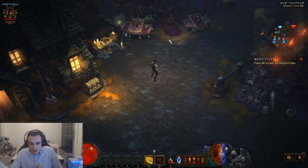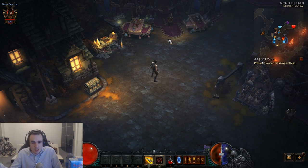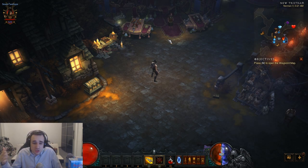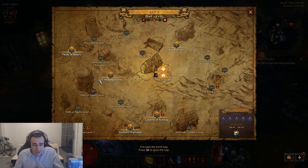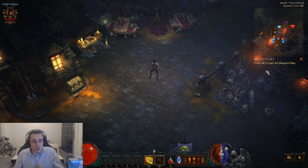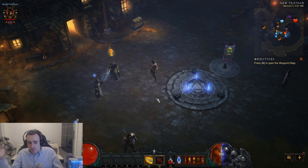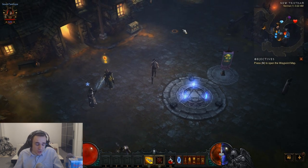For Greater Rifts, you want a slow, steady progression: go from GR1 to GR2 to GR3, etc., because each one gives you a legendary gem. To control this, when you've spawned the rift guardian with 10 minutes left, don't kill him yet — leave the rift, do a couple bounties, and watch the timer. Once it's at 4 minutes 30 seconds or less, go back and kill the guardian. That way you only get a key one level higher. Do your bounties on Torment 2 for higher legendary drop chance.